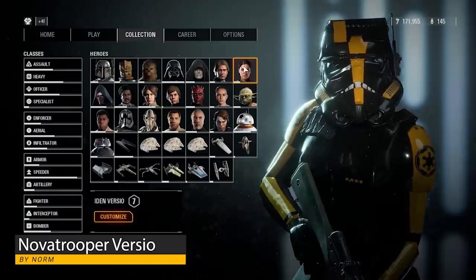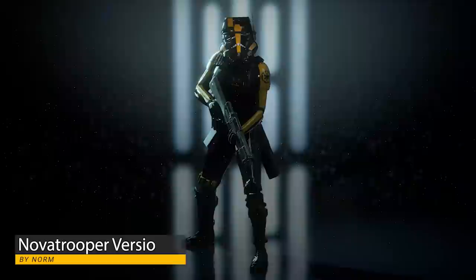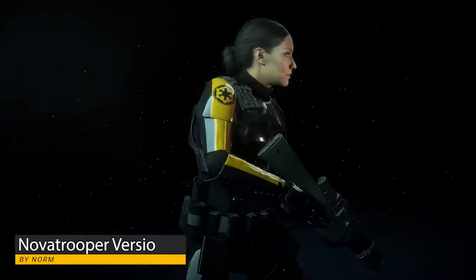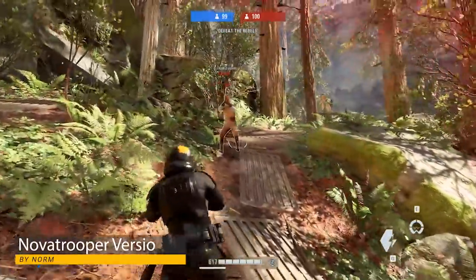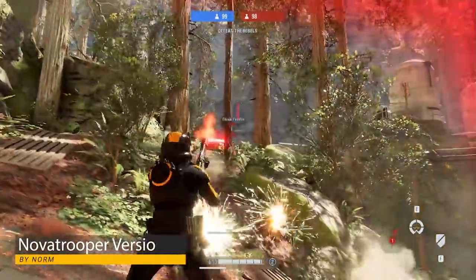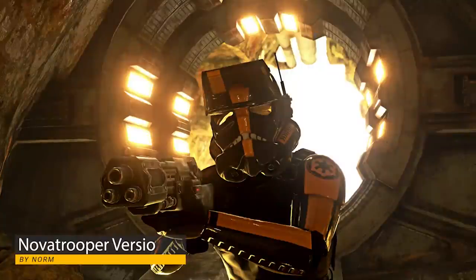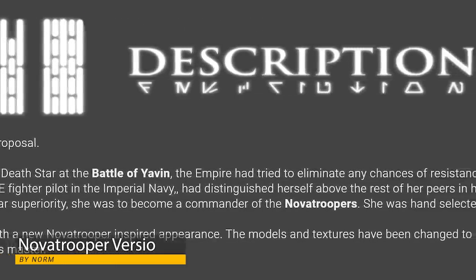Norm has reimagined what Iden Versio's appearance would be if she joined the ranks of the Nova Troopers from Legends. Her body has been replaced with modified Stormtrooper armor with various other gear and protective armor pieces. Her helmet has been replaced with a modified Stormtrooper helmet with an attachable visor and communication antenna. Even her droid has changed textures. Special thanks go to Dwayne the Rock Lobster for screenshots and Am Whitey for writing her alternate history bio.